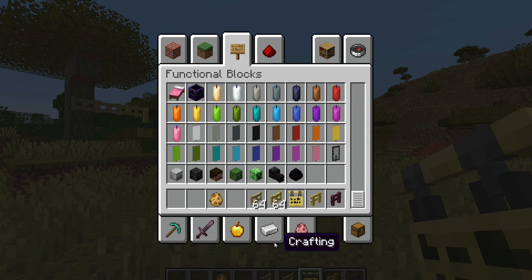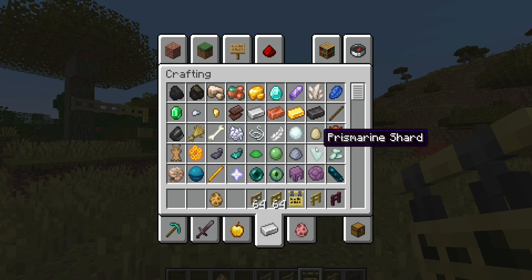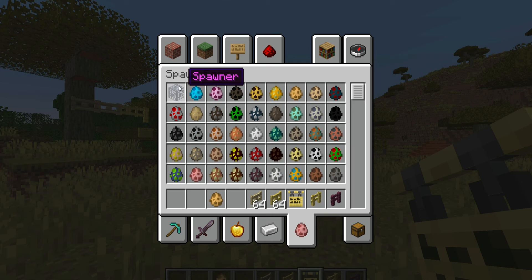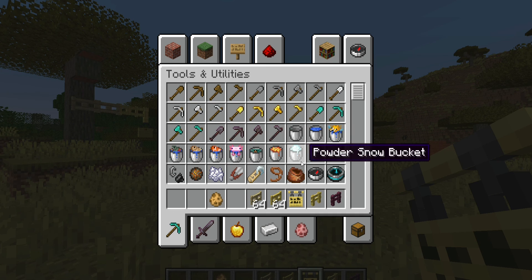For the crafting tab, there's now snowball — we can also use it to craft a snow block. And for the spawners in spawn egg and combat, we have TNT and End Crystal, which we also use for PvP. And in the tools and utilities tab, they added bone meal.